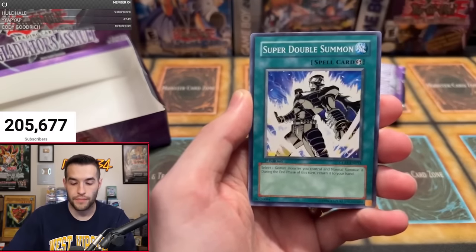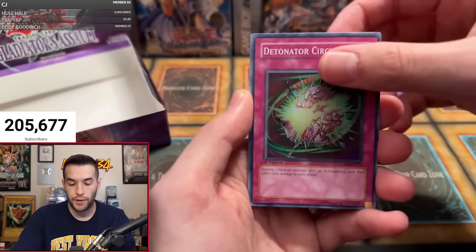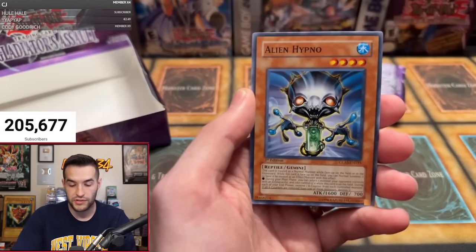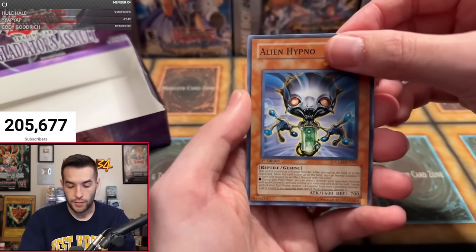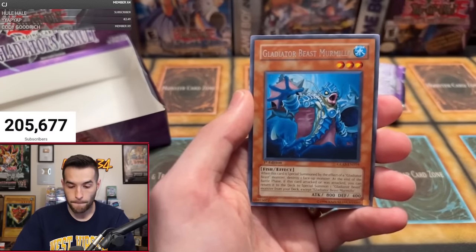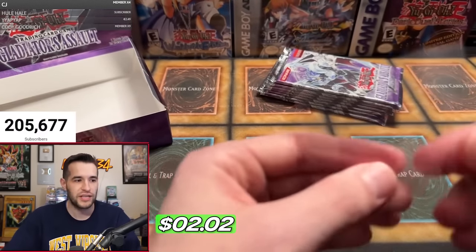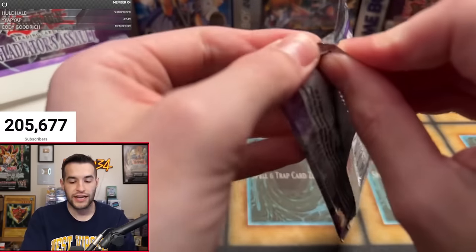Detonator Circle, Test Ape, Super Double Summon, Alien Hypno, Detonator Circle, Test Ape — what a box, just a couple of random packs. Super Double Summon, Alien Hypno. Come on Robert, are you going to go back to back? We did get a Mermilla — which is a great Gladiator Beast card. He's building a Gladiator Beast deck as we speak.